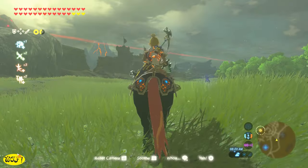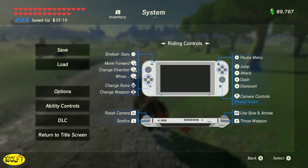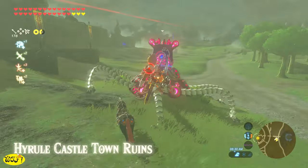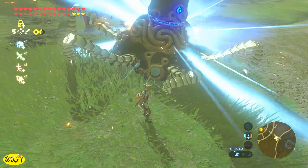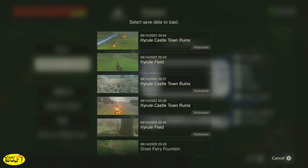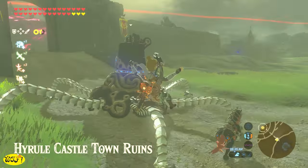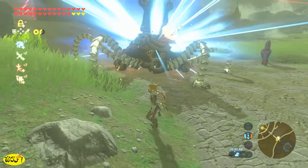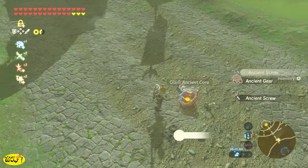Now let's go get these giant ancient cores. When I'm hunting for the cores, I typically only use ancient arrows because this can be a very tedious, time-consuming process and I like to kill them quick. I also like to use my horse when hunting the stalkers so I can get up in the air. I have the ancient gear on my horse so I can summon him from anywhere — if you don't know where to get it, click the link in the upper right-hand corner or in the description. Save your game before you encounter any of these guardians. Just in case they do not drop a giant ancient core, all you have to do is reload that save and repeat the process until they do drop the giant ancient core.